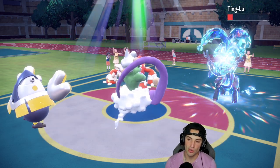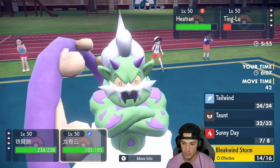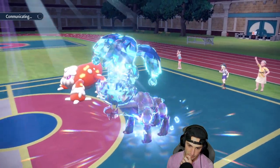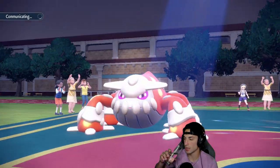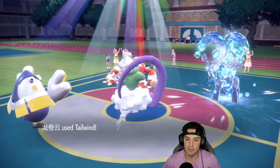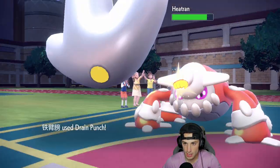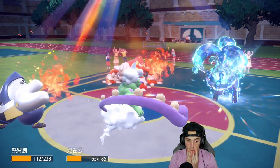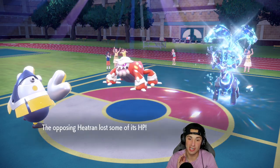I have Assault Vest, so I'm going to go Drain Punch on Heatran. And I'm just going to Tailwind so I can get some speed going, because Iron Hands is on the slower side. If I can just get rid of Heatran we pretty much win this match — we have Sylveon which they don't know about yet. Tailwind comes out, which should make Iron Hands faster than Heatran since Heatran is minus one. Drain Punch comes out and they live — that's ugly.